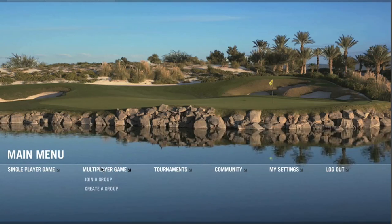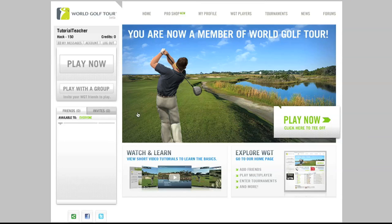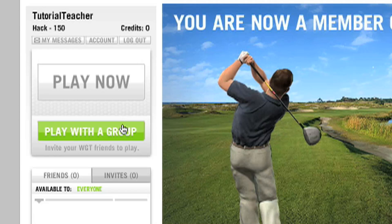From the main menu, roll your mouse over the multiplayer game and choose Create a Group. You can also go directly to the Create a Group menu by clicking on the Play with a Group button on WGT.com.